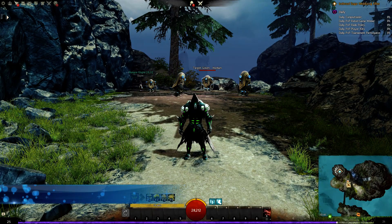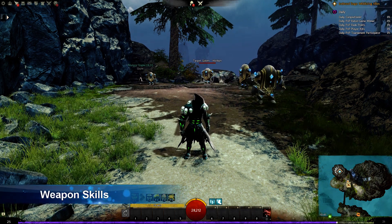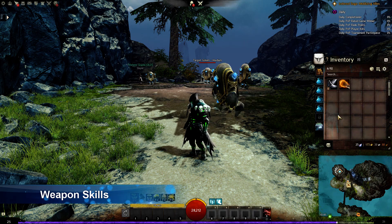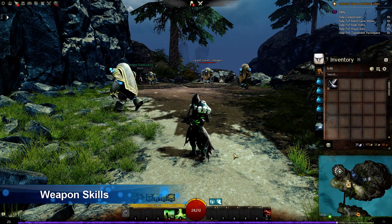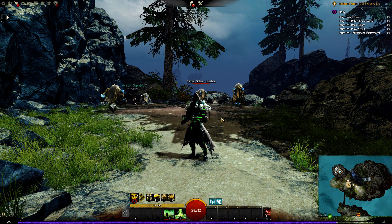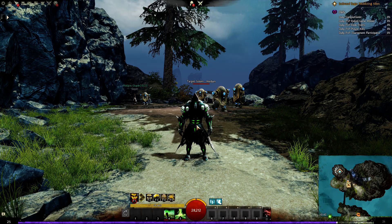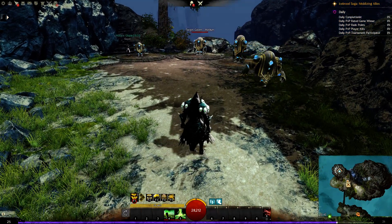Now let's have a look at the new weapon skills for the Scourge. The Scourge is able to equip a torch, which Necromancers normally can't. I'll stick a torch on the offhand — as it's an offhand it gives me two new weapon skills. This elite spec only gives you two new weapon skills, which is a little bit annoying, but let's have a look and try these skills out.